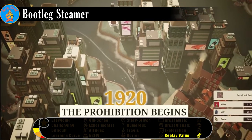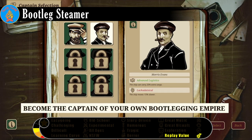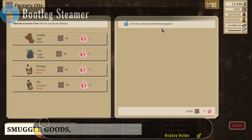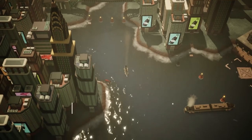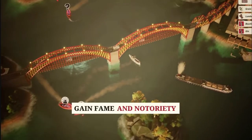Set at the start of the Prohibition era, Bootleg Steamer casts the player in the role of a ship captain forced into the illicit liquor trade by hard times. The game is divided up by year, with the captain starting each year in a new location and having six months to complete objectives and make as much money as possible.